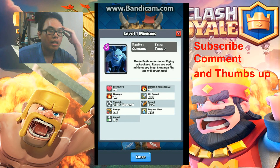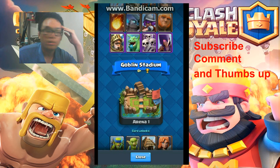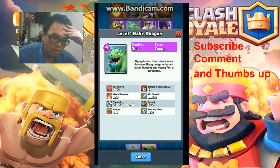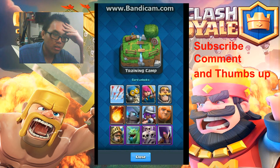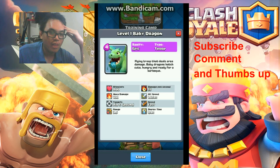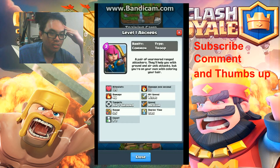Then we've got Baby Dragon. This one is my main character and it's really good — it's a great arena attack unit. It's got a lot of hit points for an air unit. You can back it up with Archers or Knights, and Musketeer is also good against air.